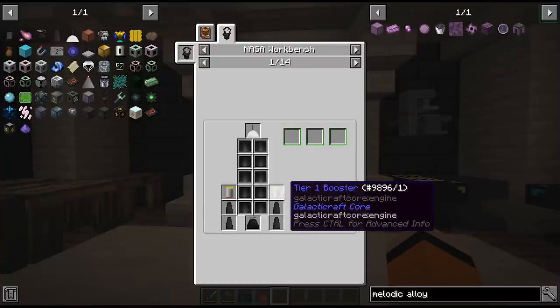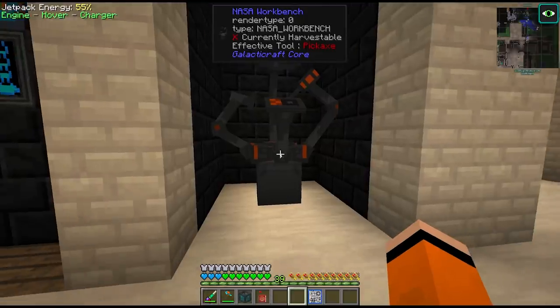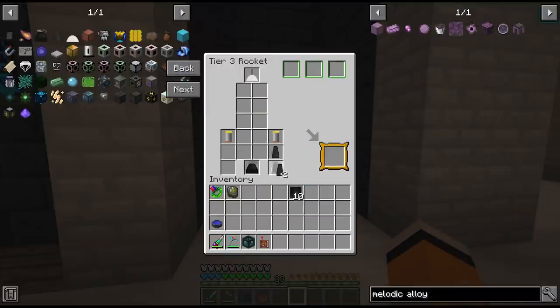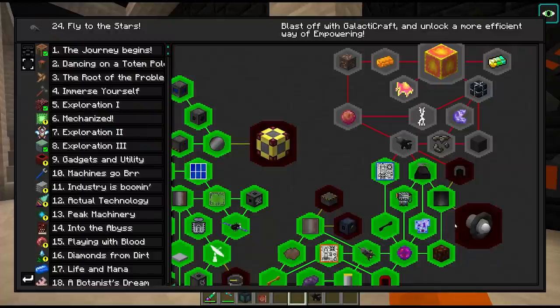We also need another two tier 1 boosters. We got our schematic from the Mars dungeon last episode, so we can come over to the NASA workbench and unlock the tier 3 rocket, which is capable of taking us to Venus.